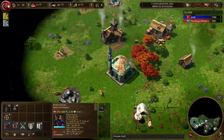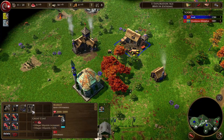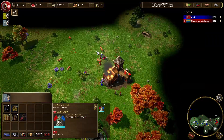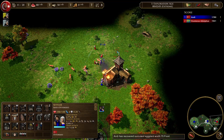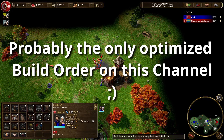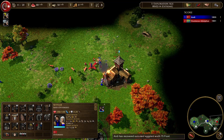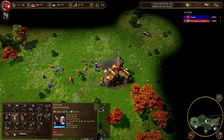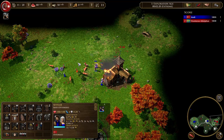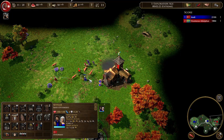My strategy and build order is: I send all villagers forward except 2. One of them builds a market and gets the blunderbuss upgrade, after which he also goes forward. The other one builds a mosque and a house. I send all my units forward and siege down the TC, going into melee mode with my villagers. You also need to use your explorer to find his explorer, put him into melee mode, and chase him down to kill him.